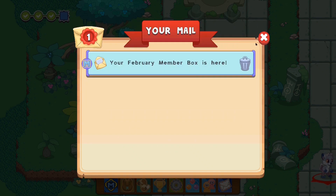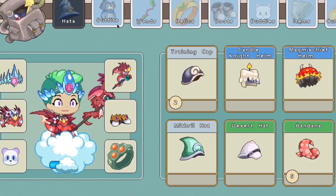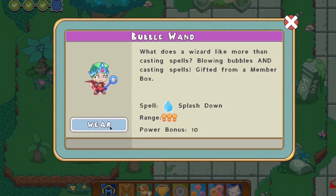So now let's test out this wand which we just got. We got ourselves the Bubble Wand. Let's check out the Bubble Wand in the Wands tab. What does a wizard like more than casting spells? Blowing bubbles and casting spells. Gifted from a membership box. So it seems like this wand lets us blow bubbles and cast spells at the exact same time. Now, obviously, because it's a Bubble Wand, it makes sense that this casts a Water Spell. The Water Spell it can cast is Splashdown. It has a 3-person range and does a power bonus of 10. So yeah, let's equip this wand - it looks awesome.